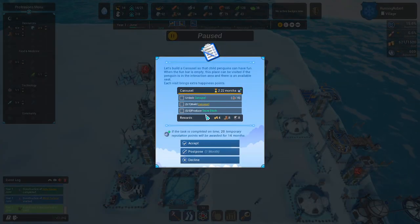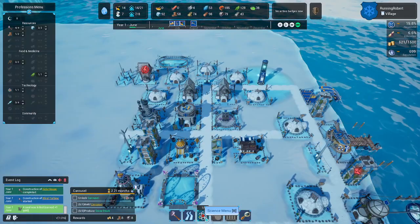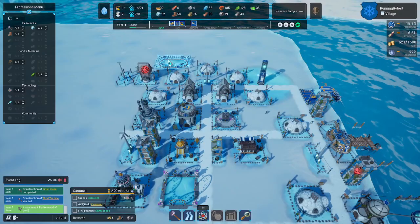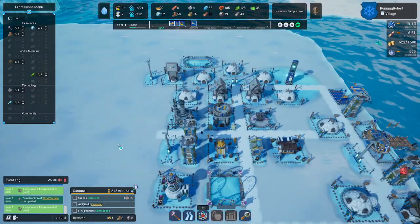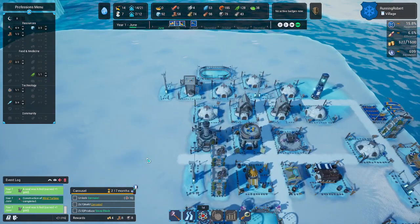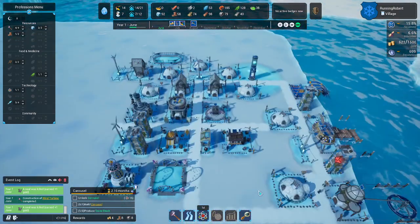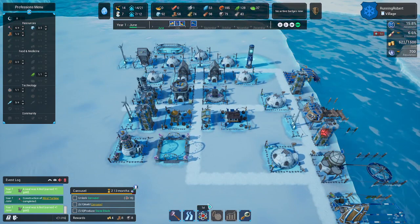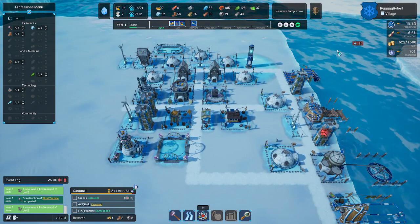Next thing is the carousel — it's 15 science to get. There it is. I already gave them a nice ice rink, but now I'm going to be nice and give them a carousel. Here comes the seal, coming to its doom.